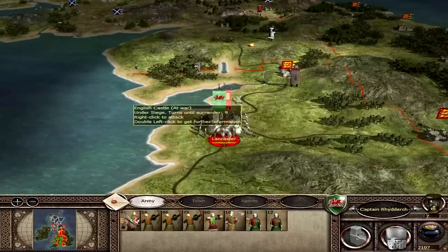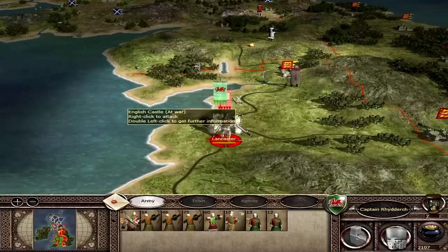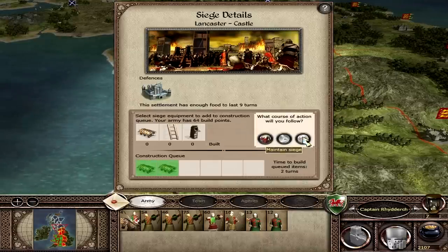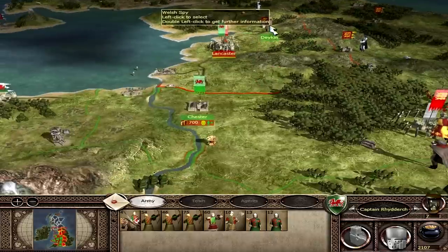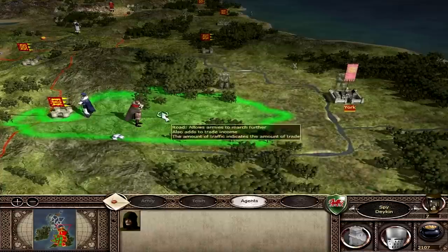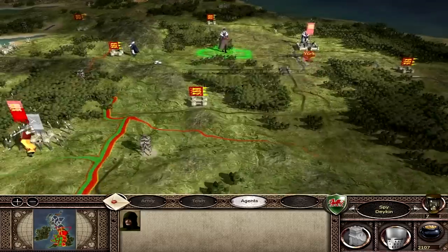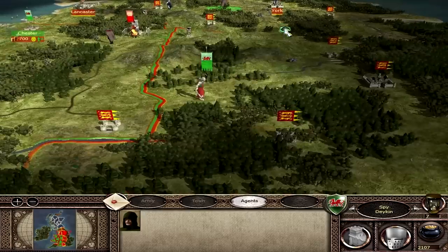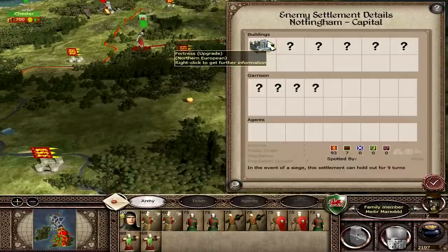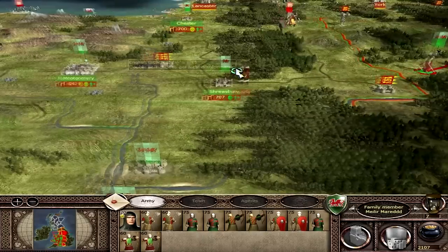I'm going to try and take Lancaster. I accidentally lifted the siege — doesn't matter, I need to maintain it. I've got a spy nearby who can go towards York, which looks relatively undefended as well. I'm heading towards Nottingham and going to try to take it — that's another big town where English income is gone. I'm taking as much money away from them as possible, that's why I'm taking all these towns.